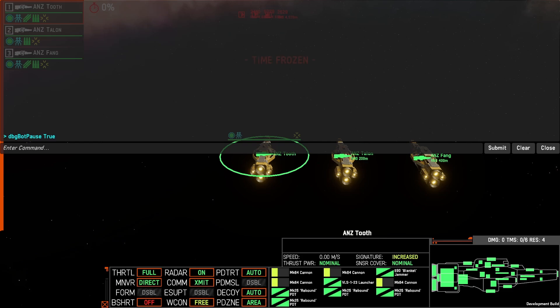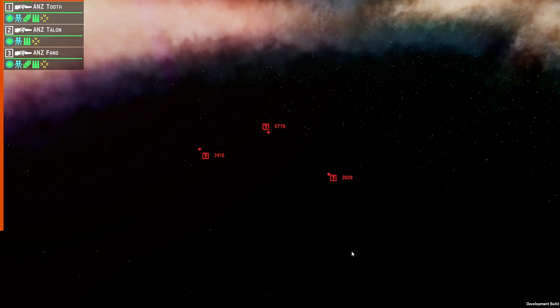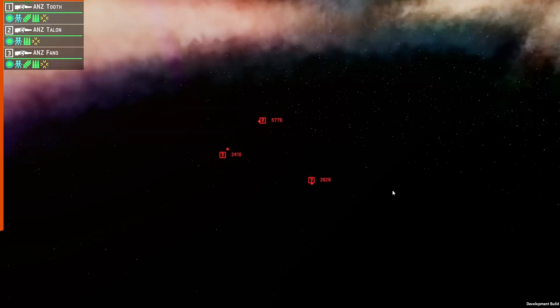As we did spawn in, there was a time between me being able to freeze the game, so the ships will immediately start to drift and do their own thing. Here you can see that the ships are starting to move because they have been given commands. We're going to pause time again and try our second command: 'dbg bot idle all units'. This one doesn't require a statement of true, so you just press submit. After a few seconds, you can see that both of these light cruisers have decelerated and have now stopped. There's no reason you have to wait — you can just rapid-fire all these commands through when required.